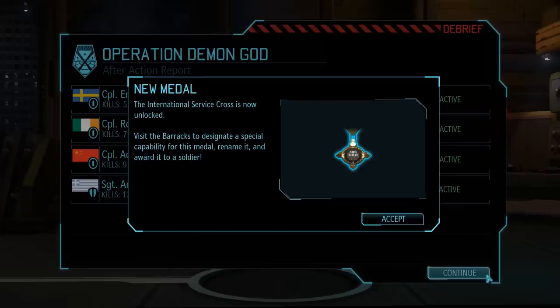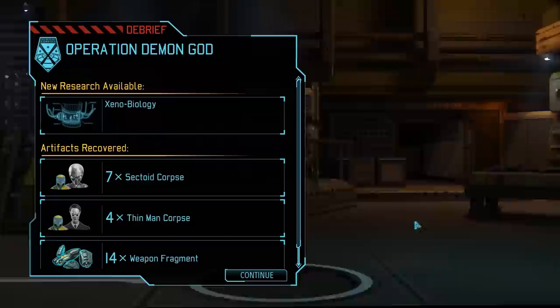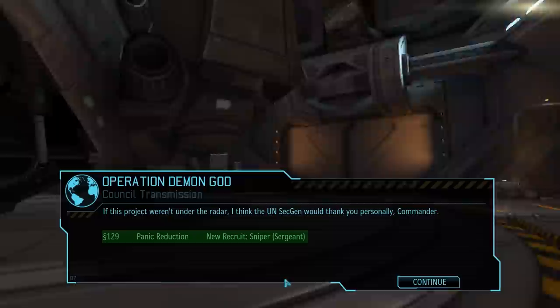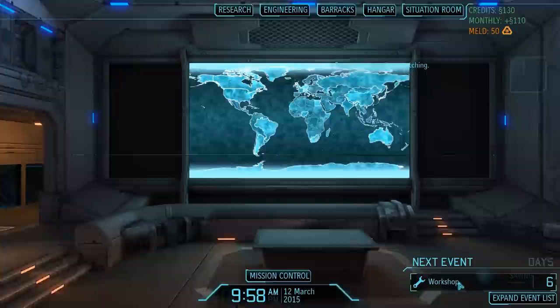Another reward for this mission is the International Service Cross, which is unlocked because this was the third continent we completed a mission on. Because in total it was mission number 4, we also received the second Cross of Jared — a third and final one will follow after mission number 7. Our loot consists of corpses of both sectoids and Thin Men, as well as a decent amount of weapon fragments. We receive cash and a panic reduction in Brazil, and a new sniper joins our squad. The cash reward also comes at the perfect time, and even the panic reduction is pretty convenient — I'll show you why in just a second.